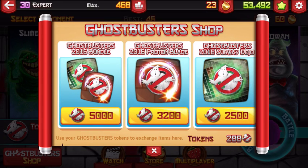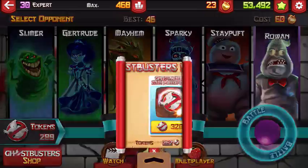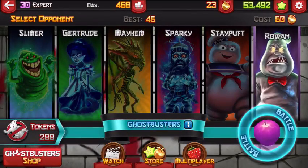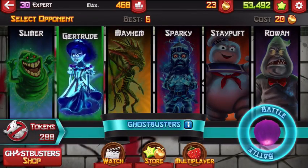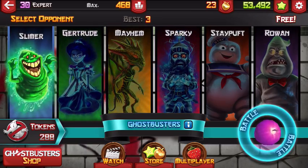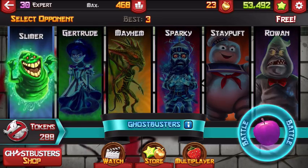Because I've played this quite a bit and I only have 288 tokens, and these things cost a lot. But for these ghosts, they cost less gold apples, as you can see. And this one is always free.